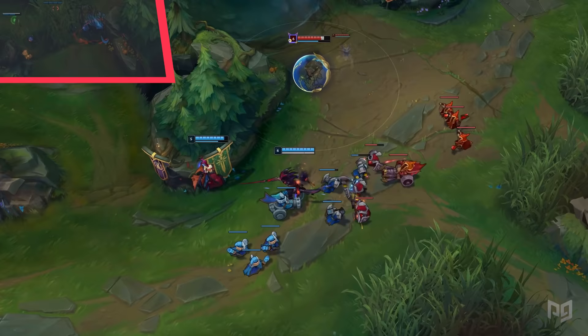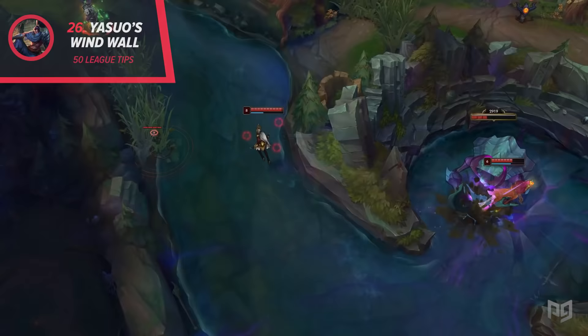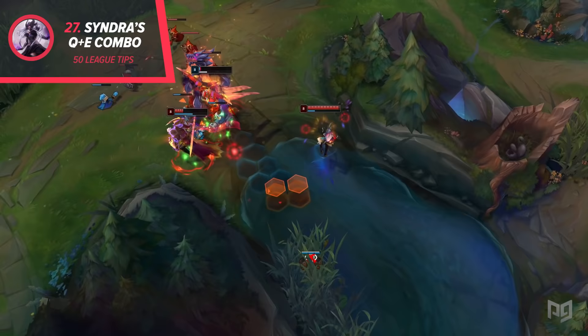26. Yasuo's Wind Wall can block any projectile, but did you know that Lulu's Polymorph and Lillia's Ultimate have their own projectile? Try not to accidentally use an ability into that Wind Wall. 27. Syndra can use her Q right as she casts her E, making her stun almost impossible to dodge. You can do the same thing with her W, but it's a little bit harder to pull off.